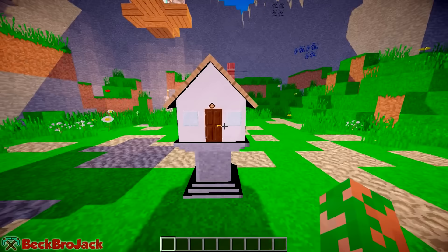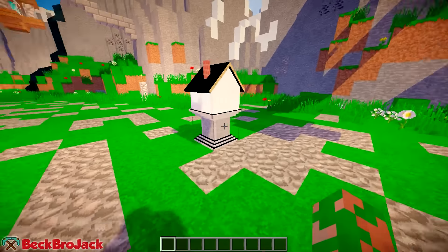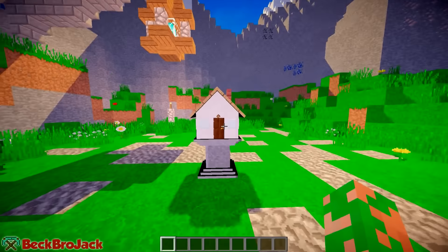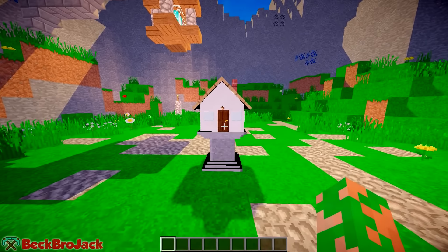It is just one block tall, one block wide, one block long — literally just a tiny little house that is one block. It's kind of insane. It's also on this neat little pedestal that makes it look ten times better. It has a chimney, it's made of wood, and it just looks crazy. You'll notice we can't really open the door or interact with it from outside.